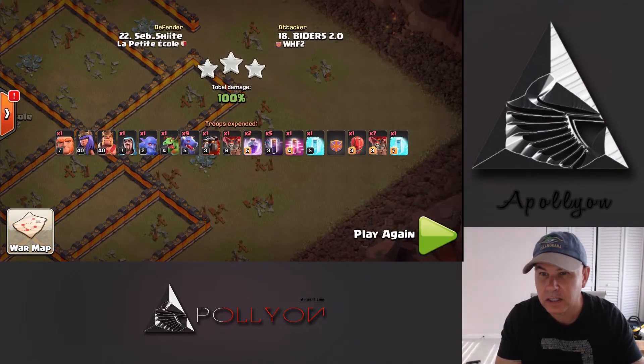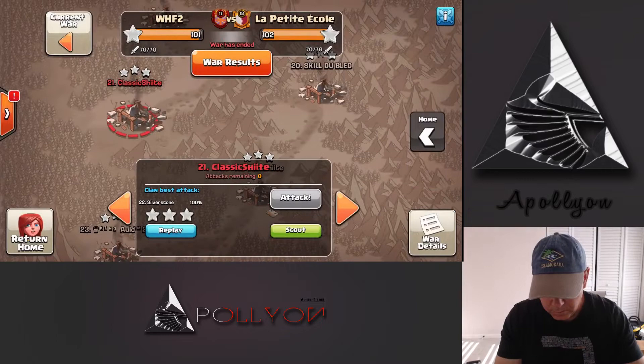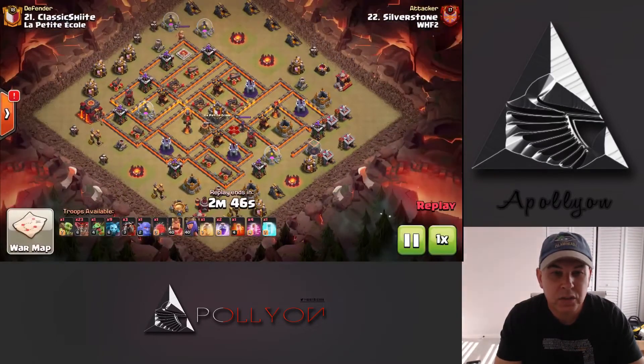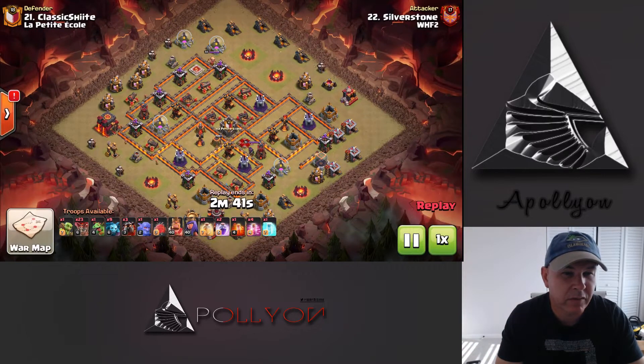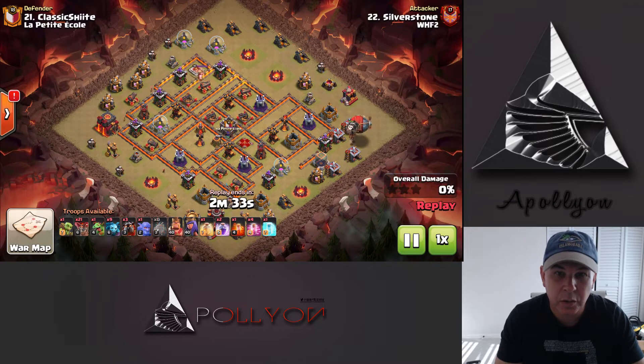Last but not least we'll do another air attack — a LaLoon on number 21. We're going to use a suicide kill squad with our King and Queen, no healers, nothing else. I think we have a Bowler behind. I'm not sure what's in the Clan Castle but I believe it's probably all air targeting — that's probably why we picked this strategy. There we go with some Loons and the Blimp and we're going to use a Clone too.